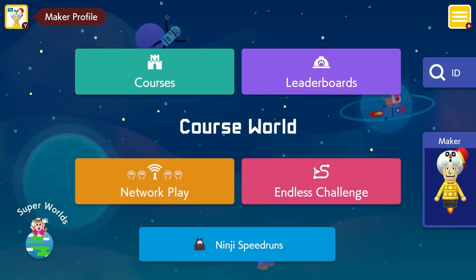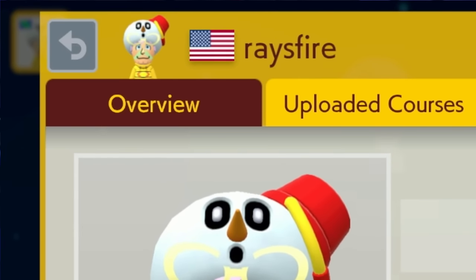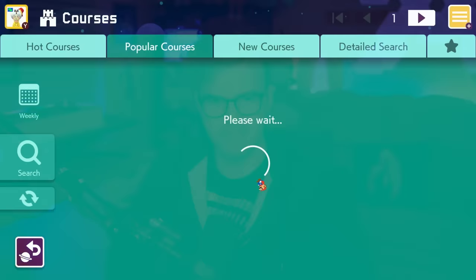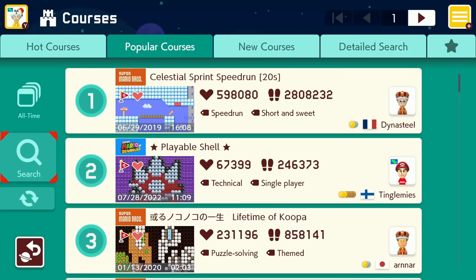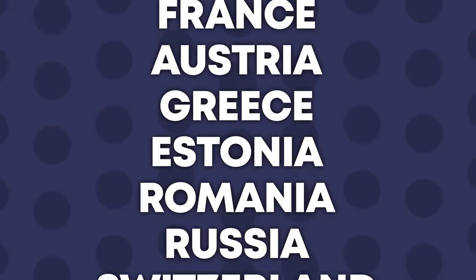If you've clicked on this video, there's a pretty good chance that you're watching this from a country somewhere. Much like you, most Mario Maker levels are created and consumed in some country as well. When you create a new profile in Super Mario Maker, every level you create, as well as your account as a whole, are automatically associated with the country you're currently living in.